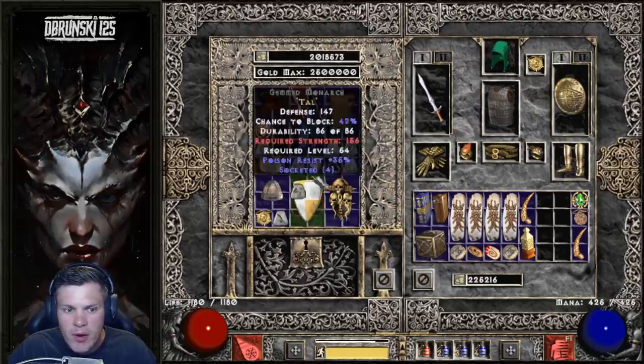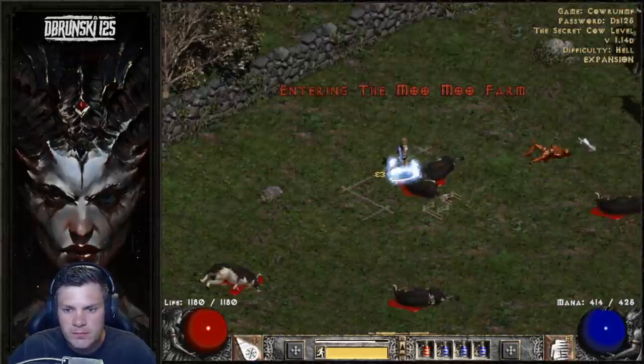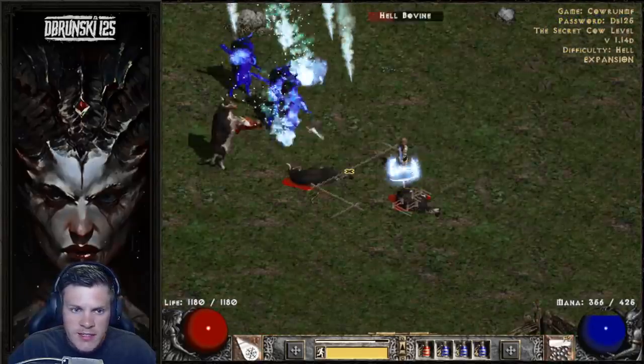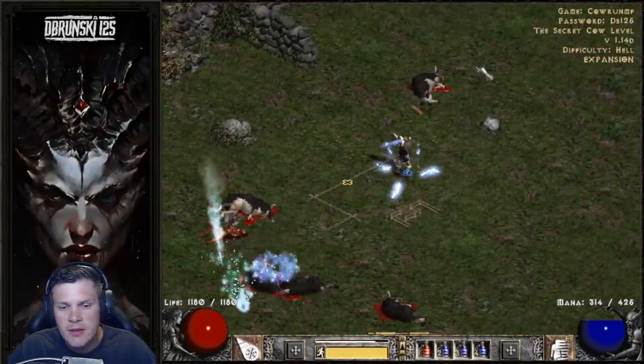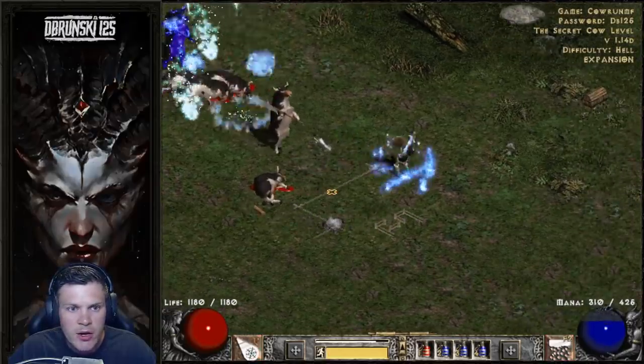I have these for a friend who's a Bowzon. I just need to make Spirit and get the runes. I'm looking for the CTA base — anything in 5 open socket, low requirement. If I do get a 4 open socket Flail, I will try and pick that up and hold on to it to make Heart of the Oak.